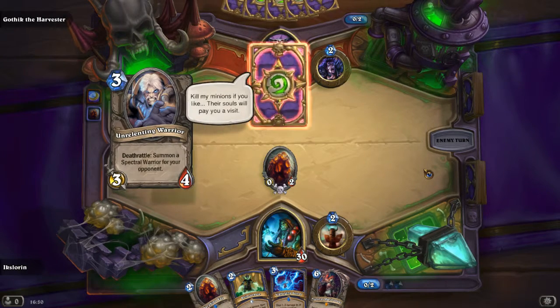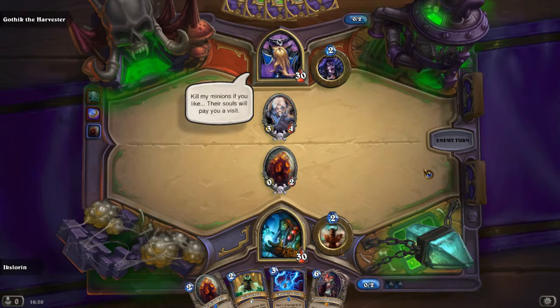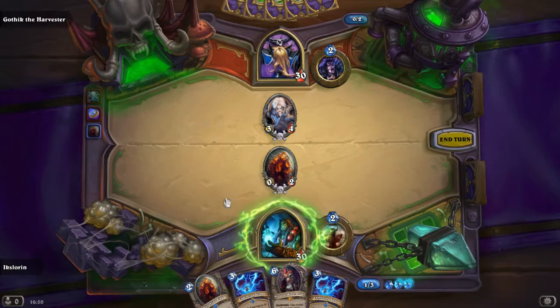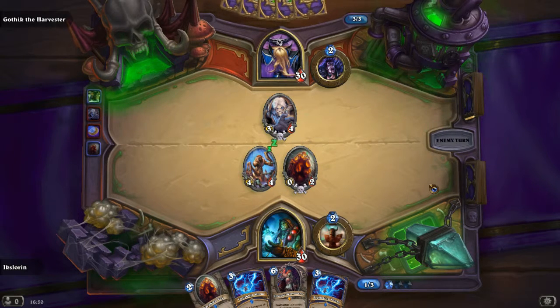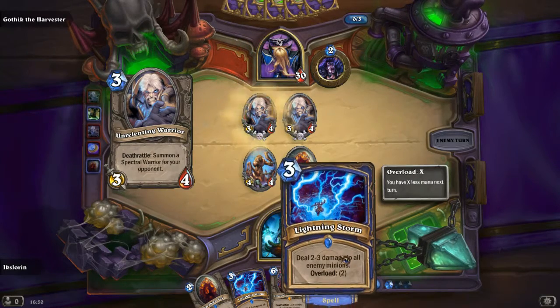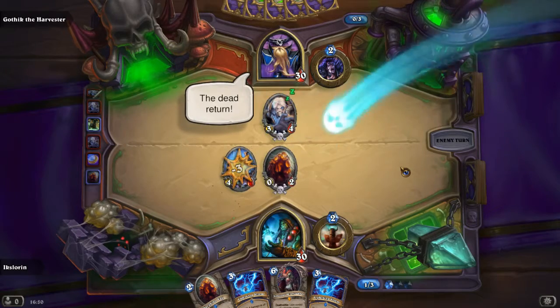Coin for three mana. Is he playing an Unrelenting Warrior? We can kill that with the 4/4 we get from this Urubian Egg. So we Reincarnate it — there we go. We get another Egg and end our turn. We have some Lightning Storms that can't kill anything right now. There we go, one of them is killed.